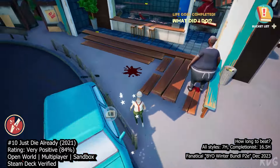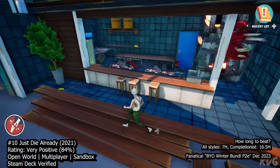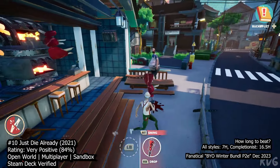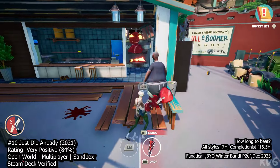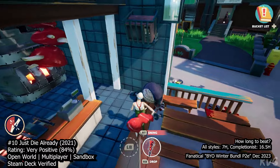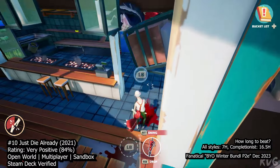Just Die Already is a game where you step into the shoes of an elderly troublemaker who has been kicked out of their assisted living facility. Your mission is to complete various quirky tasks from a bucket list to earn tokens, with 50 tokens securing you a plush retirement. These tasks range from the mundane, like eating food, to the absurd, such as electrocuting yourself multiple times.